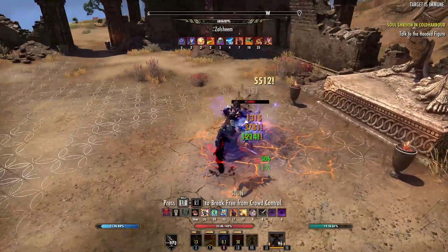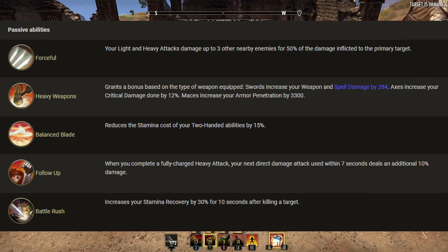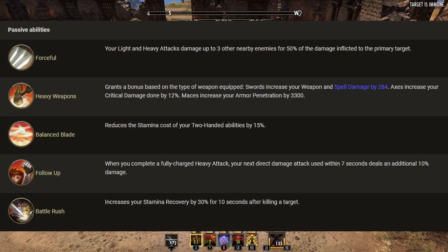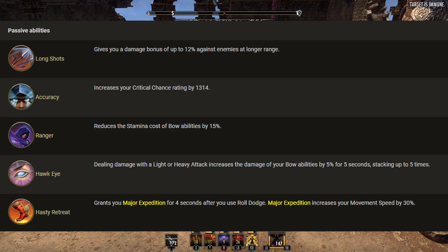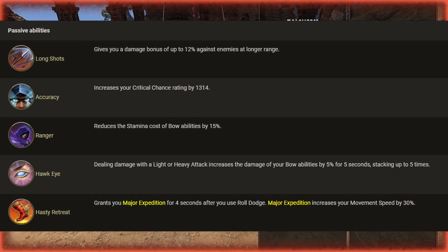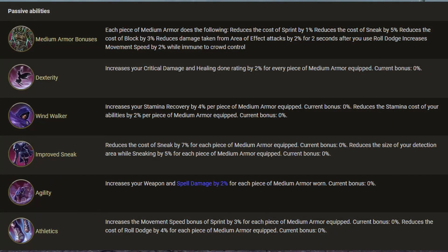We're using a two-hander on the front bar, so we'll be taking the Two-Handed skill line: Forceful, Heavy Weapons, Balanced Blade, Follow-Up, and Battle Rush. This is going to increase the damage our two-handed weapons do as well as reduce the stamina cost of our moves. We're also using a bow, so we'll be taking everything in the bow skill line: Long Shots, Accuracy, Ranger, Hawkeye, and Hasty Retreat — again increasing the damage we do as well as the cost of our spells and attacks. We're using seven pieces of medium armor, so we're taking everything in the medium armor skill line: Dexterity, Windwalker, Improved Sneak, Agility, and Athletics. These increase our weapon and spell damage, reduce the cost of our sneak, increase our stamina recovery, and increase our critical damage and critical healing done, all depending on how many pieces of medium armor we're wearing.